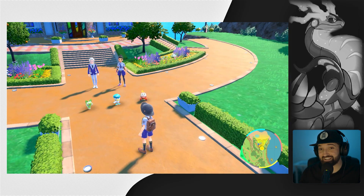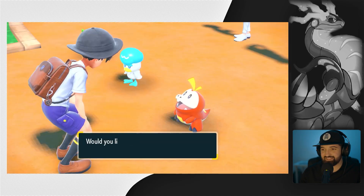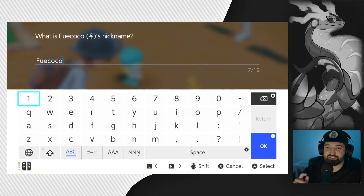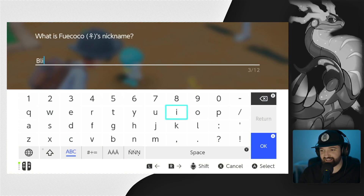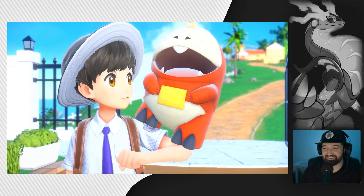This couldn't come as a shock to you if you saw the thumbnail, but we'll be choosing the crocodile fire type guy — heck yeah! We're going to give him a nickname. This guy is going to be our best friend and his name is going to be Blink. That's so cool, he's just on my arm.